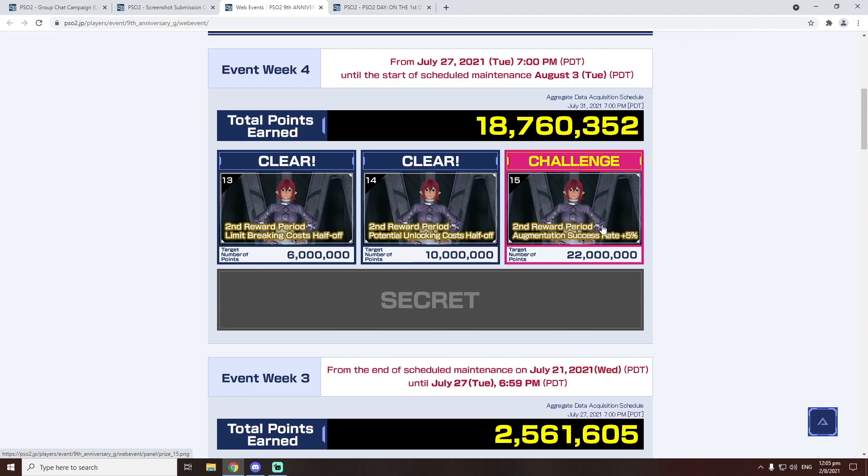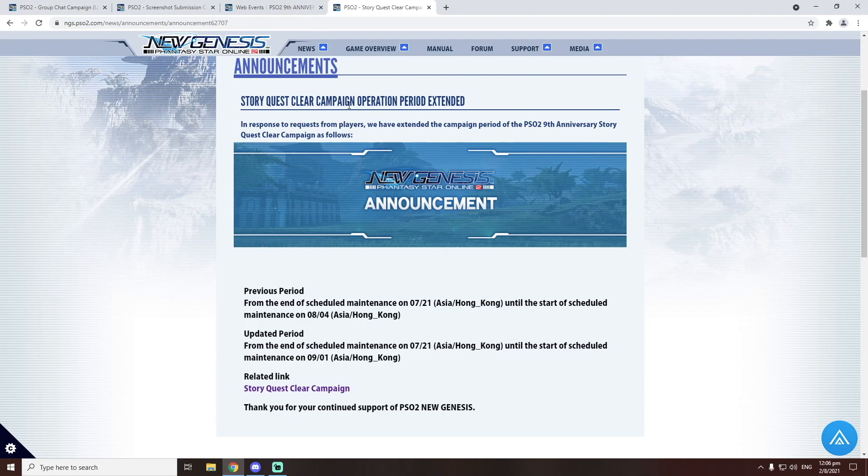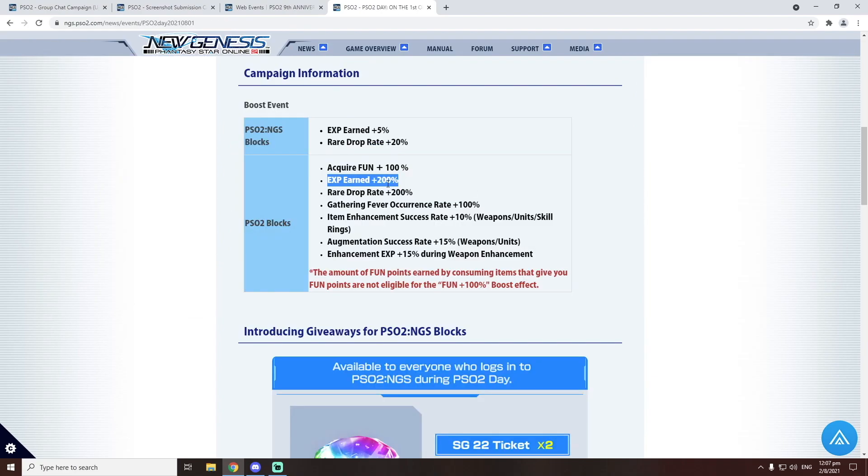So TLDR, today is a good day to play New Genesis or PSO2 in general. If you want to go back to the base game and level up your classes to 100 so that you can complete the story — remember, the story quest clear campaign has been extended and will now end on September 1st, so you have a lot more time. Please take advantage of PSO2 Day today to get your class to 100 so that you can blast through the story a lot easier, especially with that Shiva fight at episode 6. Don't sleep on this EXP earned plus 200% because if you're doing the recommended 4 quests at the same time, that is actually 600% more EXP earned. It is nuts — you will level up extremely quickly. So please take advantage of it. It's free, it's limited to today only, so do it.